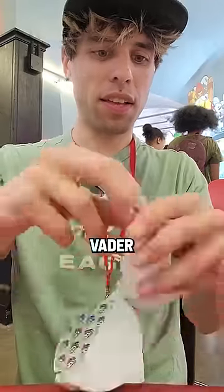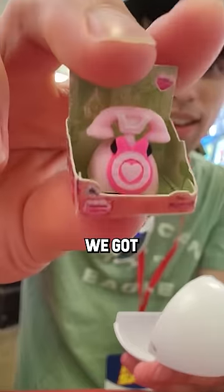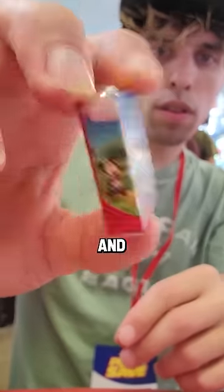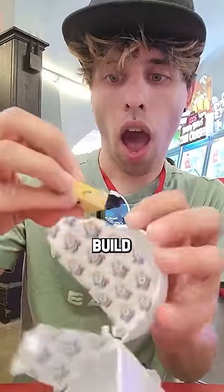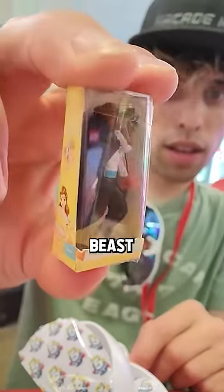Now let's open them up and see if we get any of those ultra rares. In the first one we got Darth Vader. In the second one we got a Mini Mouse telephone. In the third one we got a miniature cooking set. In this one we got something from IKEA to build. And in the last one we got Beauty and the Beast.